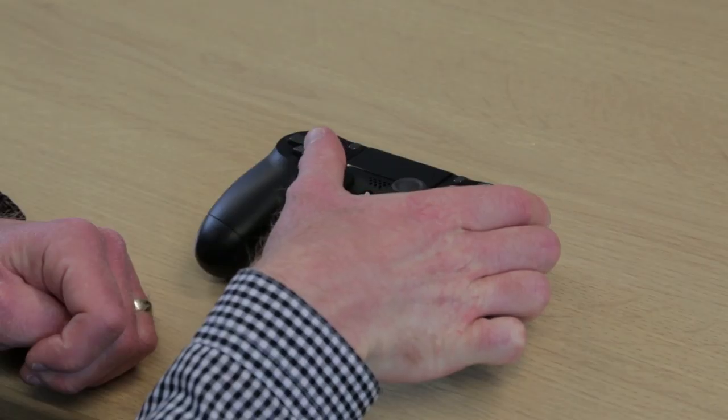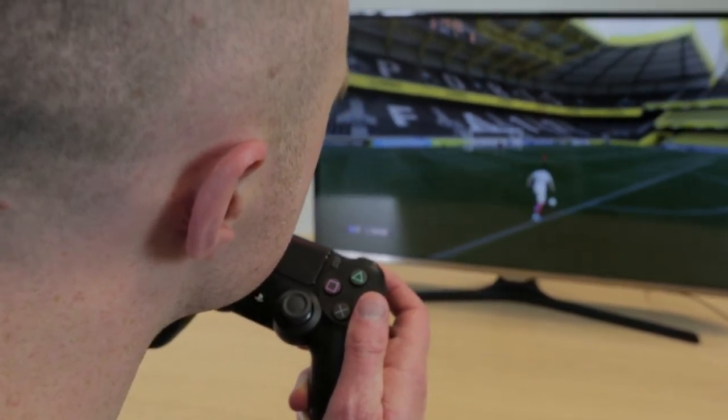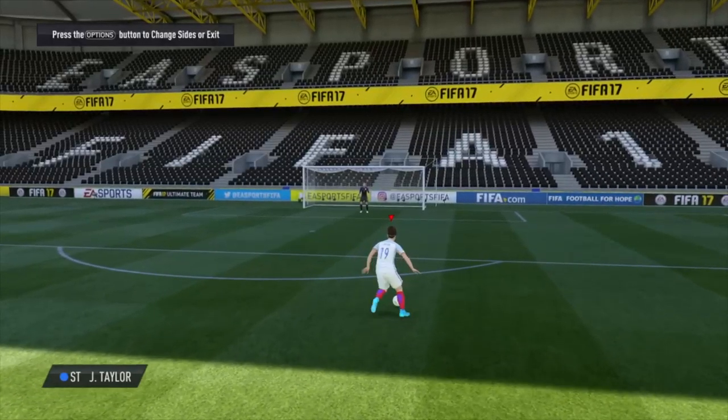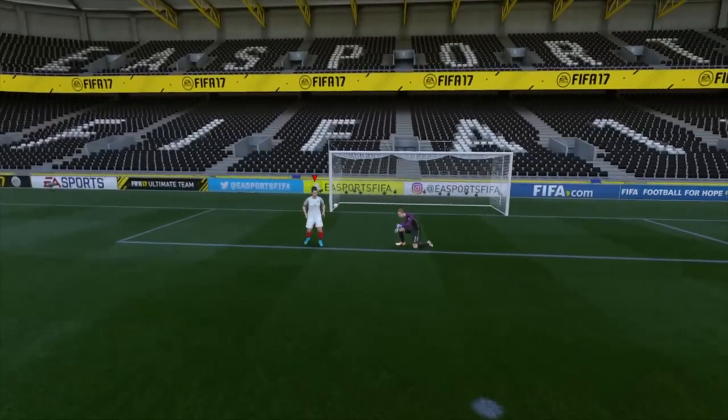Lots of the people that we meet have already found ways to be able to play using their right hand. This can include reaching across to the left stick for player movement, or perhaps holding the controller up by their chin and using the left stick with their chin and the right hand to press the buttons. This video will hopefully give you a few different ideas of ways that might help make that a little bit easier.